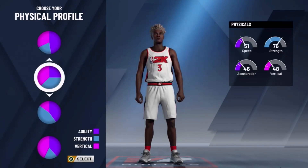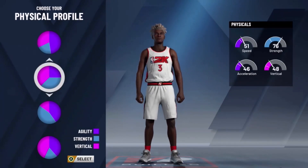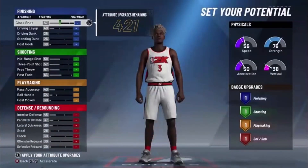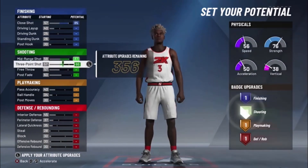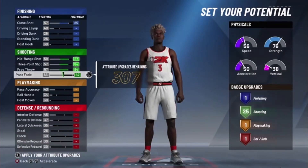Okay, the pie chart is up to you, you can pick whichever one you want. When I made mine, I made mine — I'm just gonna do that, that's not what I did, but you can pick whatever pie chart you want. And what you're gonna wanna do is max all those. You're gonna be 7'3 max wingspan.